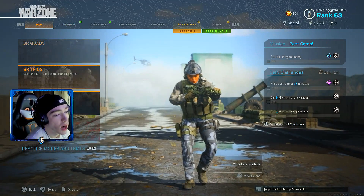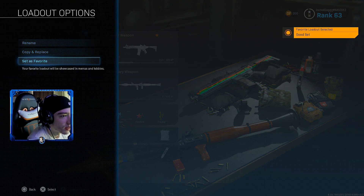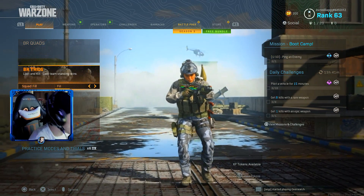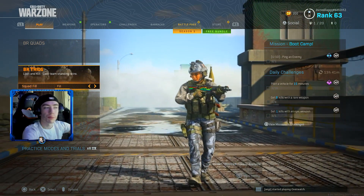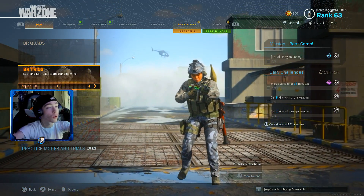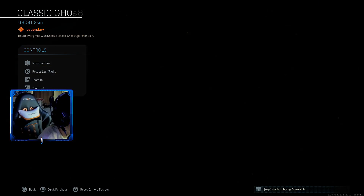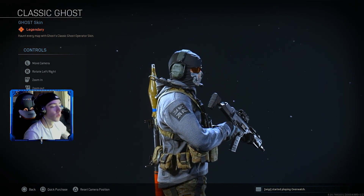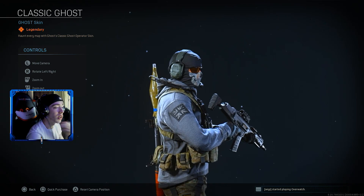I'm about to hop into some Warzone and play some solos. Wait, why do I not have the camo in the lobby? It said it's favorited — there it is. Please be in the lobby. Oh yes sir! We're about to hop into Warzone with this brand new Activision camo. Sorry we didn't really put any crazy gameplay in the video — I really just wanted to showcase these two camos and show you guys how to get them. Let me know which one is your favorite in the comments. Drop a like, subscribe, and I'll see y'all next video.